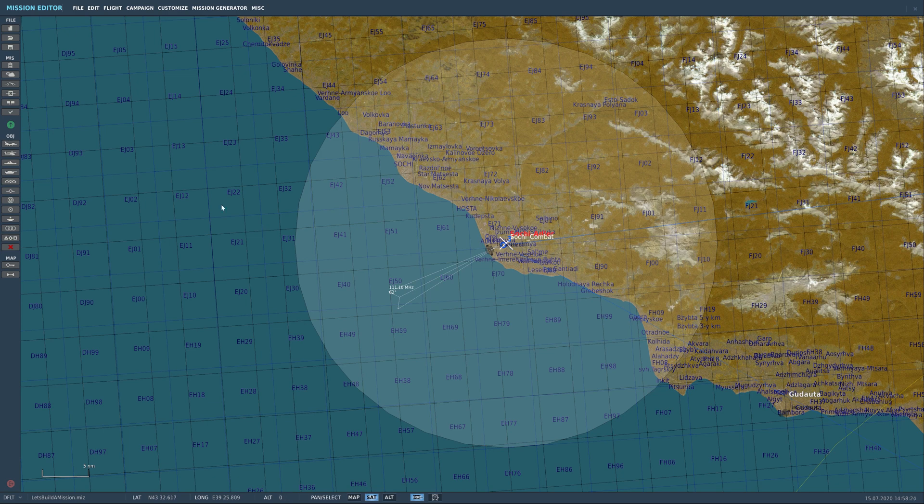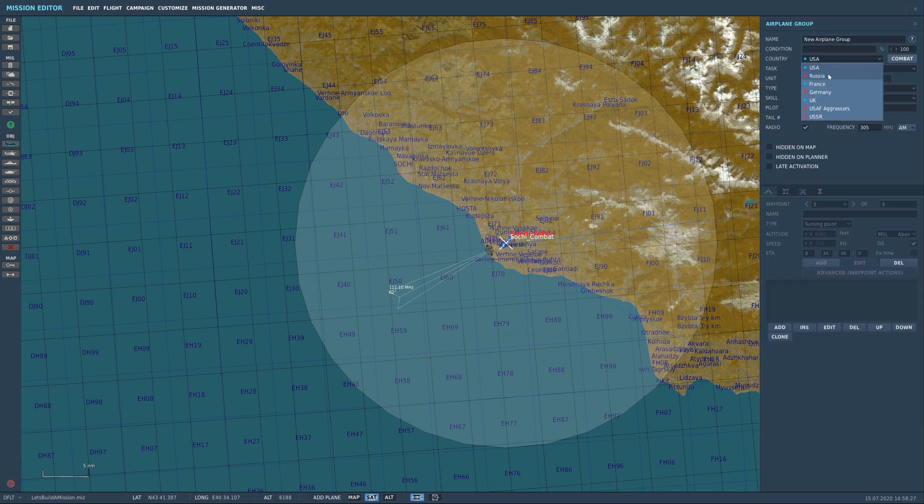Let's bring up some fighters — we're going to go Russian here. Just like always, I always identify the area first. I'll call this group Sochi A3A. What I do is break them into groups, meaning the first spawn can be just one or two aircraft and then slowly increase. So I'm going to name this 2.1 — two aircraft, the first group. Let's change this over to a MiG-29.